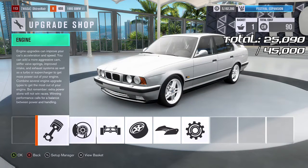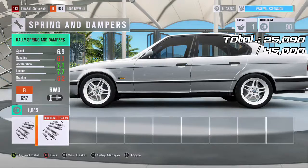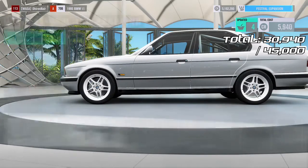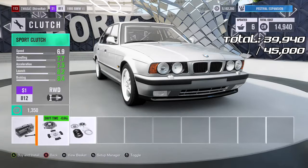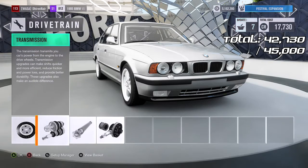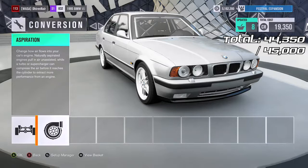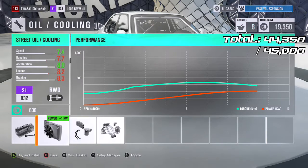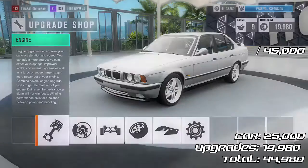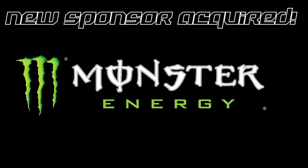I'm already 90 credits down because I put on a wing — a bit silly, but anyway. The important things are suspension, roll cage, and weight reduction, then rally tires. Also a sport clutch and transmission — those prices go up fast. Just a turbo for a little bit of power, and some cooling support. That's 45,000 exactly. We've got a wing, rally suspension, roll cage, weight reduction, tires, clutch, transmission, a turbo, and cooling. And it looks like Monster Energy has decided to sponsor my rally car.